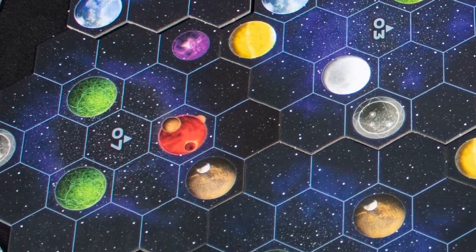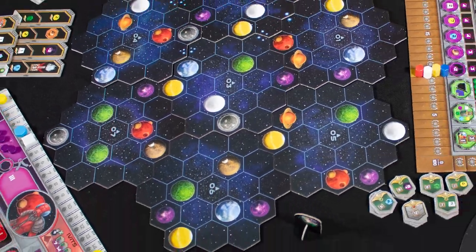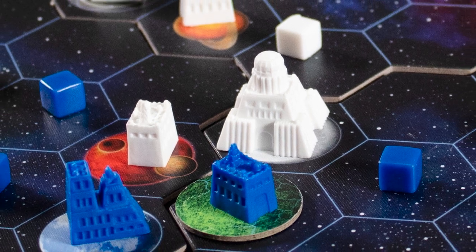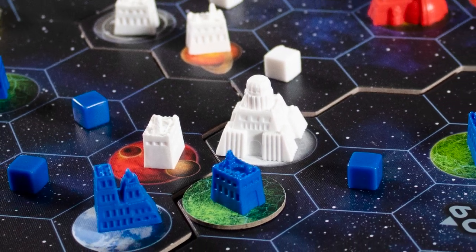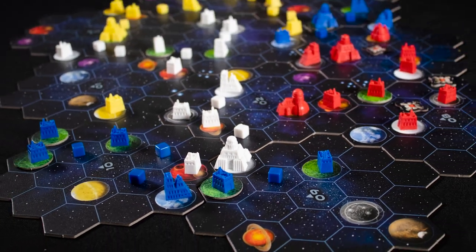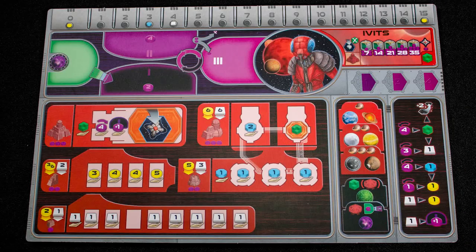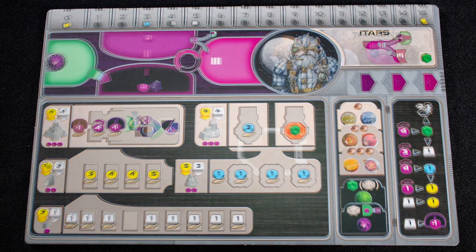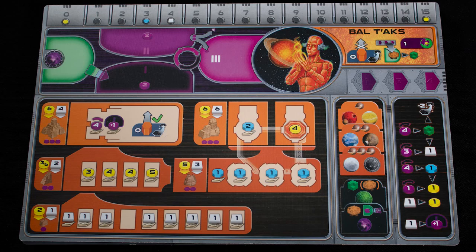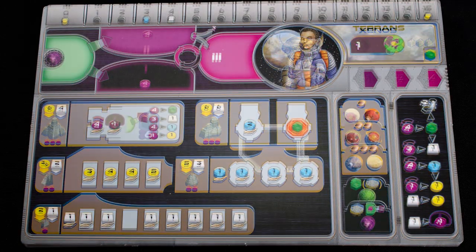Why would you like this game? Gaia Project is a heavy game with a colossal decision space and so many options each game. Balancing expansion versus income generation, upgrading, managing your power expenditure, and figuring out what techs to go after are all massive decisions that will hurt your brain each and every time you play. There are seven different player colors and starting worlds, each with two factions with different strengths and weaknesses.